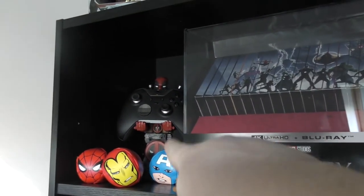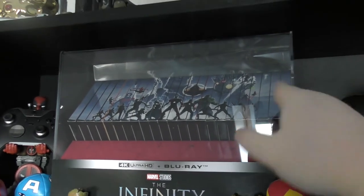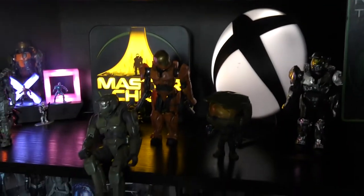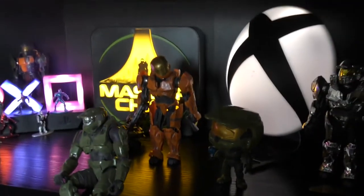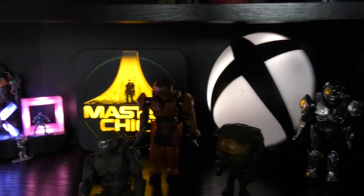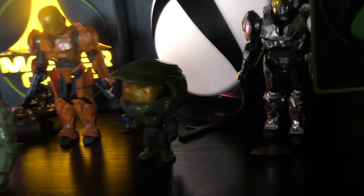We've got a Deadpool controller stand with the controller. We also have the Fortnite Saga collector's edition. On the shelf down below, we've got the Xbox logo light positioned there, as well as a Master Chief one — I think it might be for Halo Infinite, but I could be wrong.